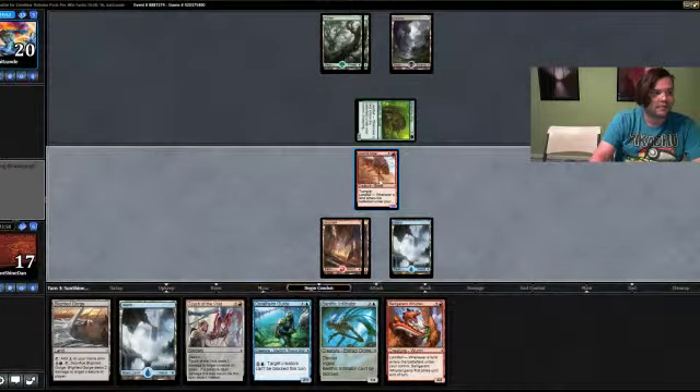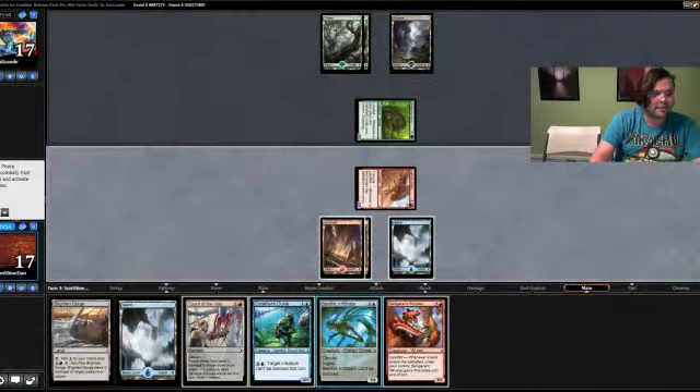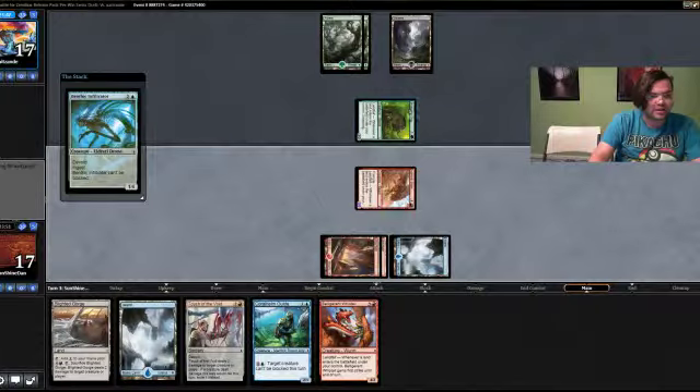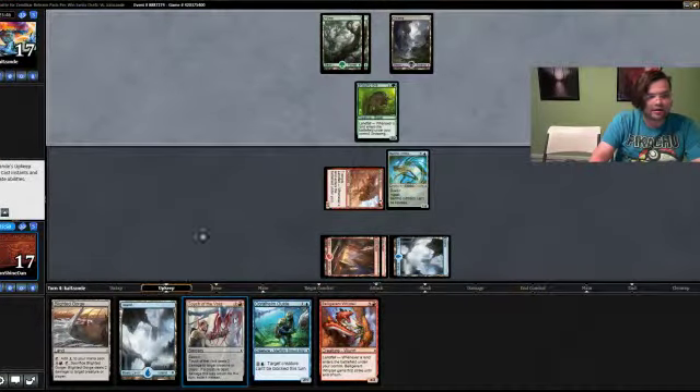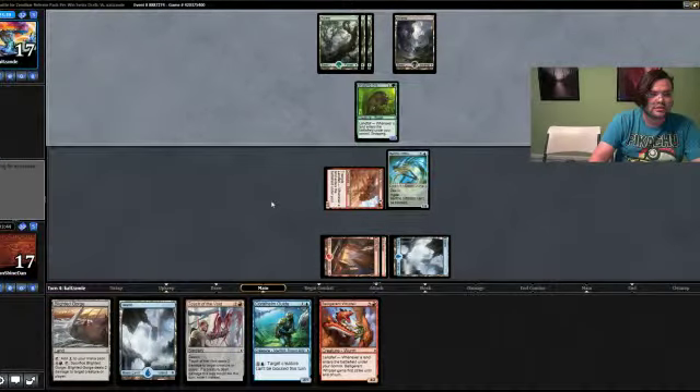If our opponent plays a land and attacks, we'll take the damage. I'm hoping they have a land drop here — it's gonna be real hard for them to get anywhere if they don't. Let's go ahead and drop the mountain, go to attack, attack with our 3/2, go to main phase, and drop the Infiltrator. It blocks the Snapping Gnarlid — we don't particularly need Ingest right now, we have Touch of the Void to Ingest if needed. We'll play the Belligerent Whiptail and have an army of landfall guys chipping in damage.